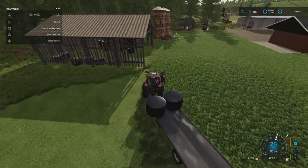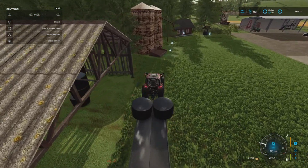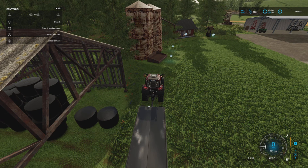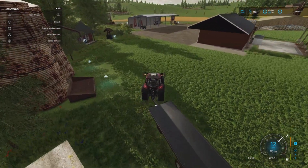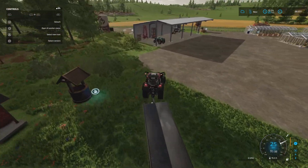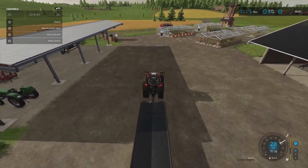Unload those two bales here. Just drop them there - that'll do. So we'll get the barley started.